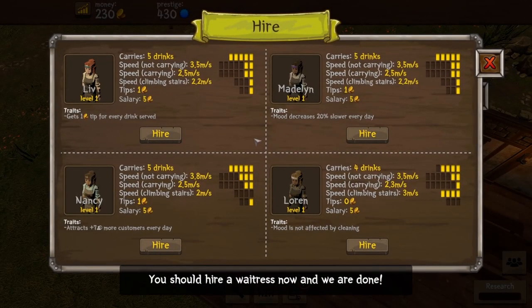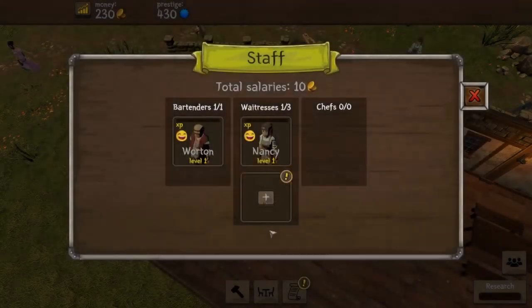Now how many waitresses do we need? We should hire a waitress and we are done. The candidates can carry five, five, five, or four drinks. One's mood decrease is slower. One gets a tip for every drink served — that seems good. Another attracts seven more customers every day — that also seems good. Climb stairs slowly, but I don't even have any stairs yet, though I'm assuming I'll put them in at some point. Nancy, you're hired — welcome aboard.